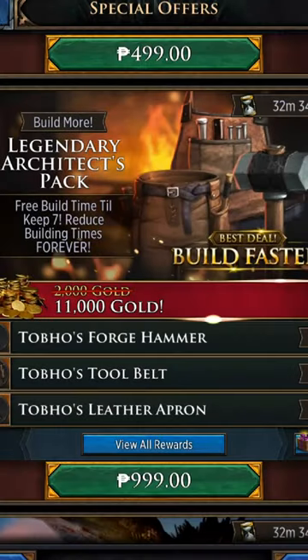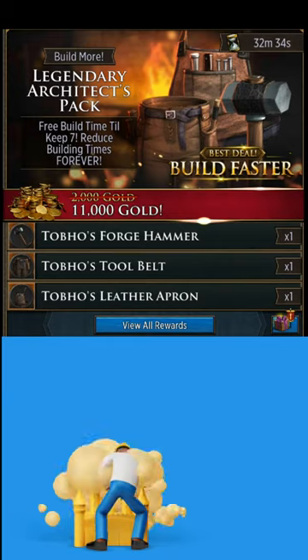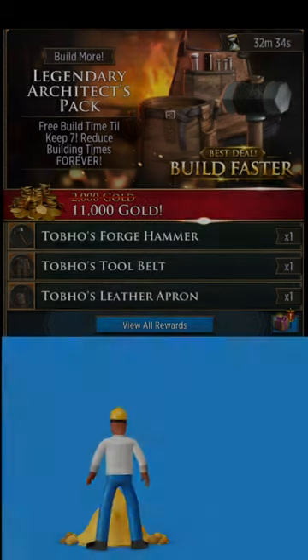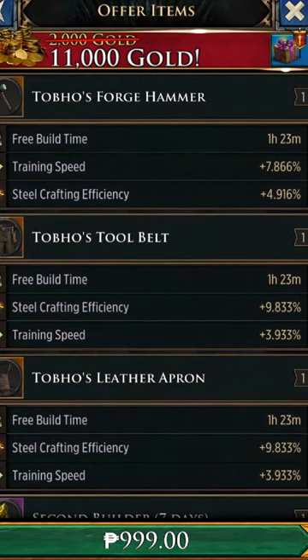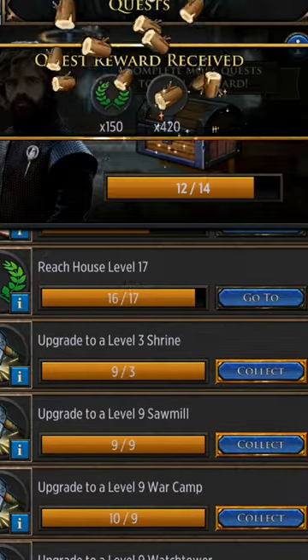I'm not saying you should buy a pack, but if you ever decide you want to buy one, this is the pack to buy. Early on it's all about building, and this pack will reduce construction time by four hours — so any building with a construction time of four hours or under will be completed in just one click.